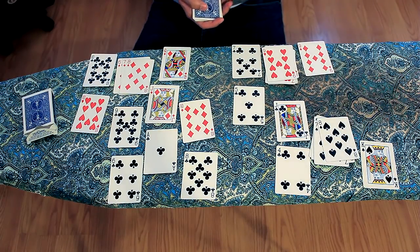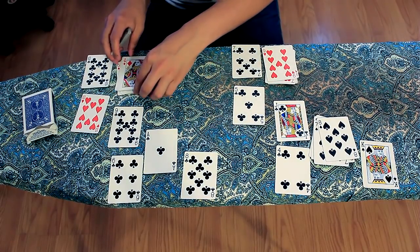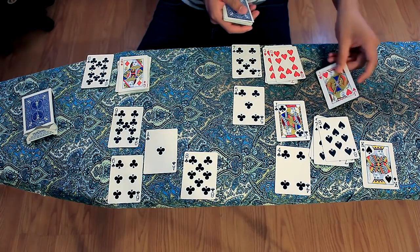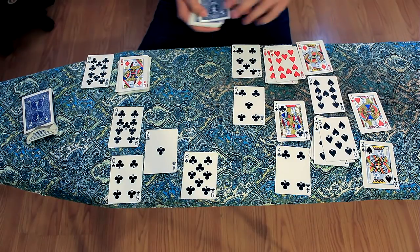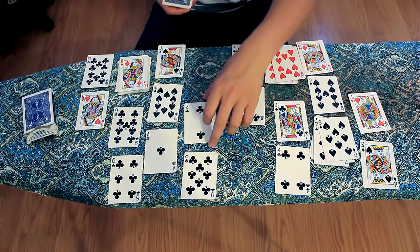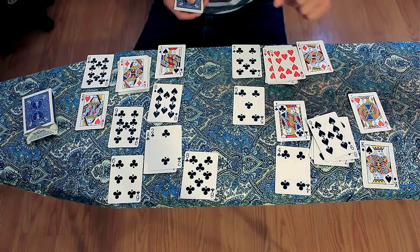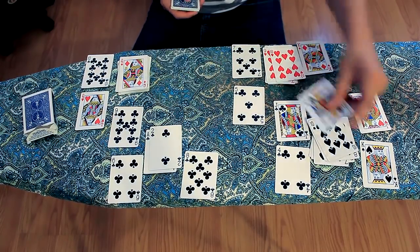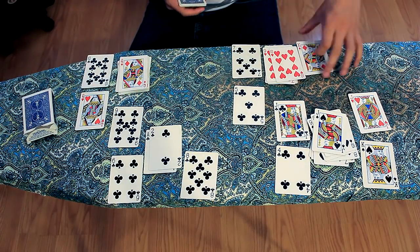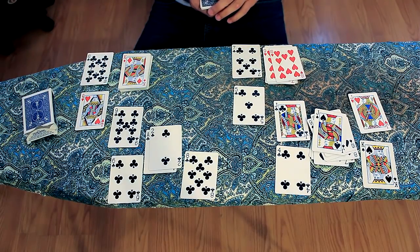I'm doing pretty well. We have the nine of diamonds, ten of diamonds, jack of diamonds, queen of diamonds — I'm almost done with the diamonds. We got a ten of hearts. We got two of clubs now. Nine of spades, ten of spades, jack of spades. And the king of diamonds — so we're done with the diamonds.